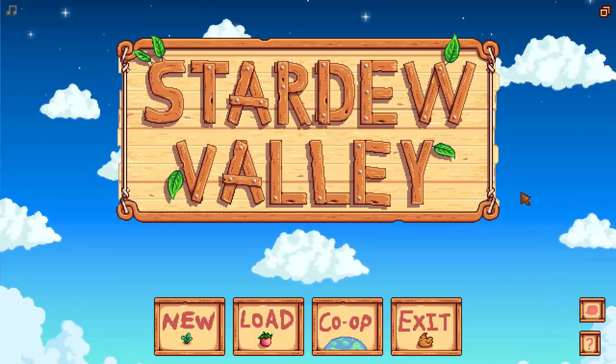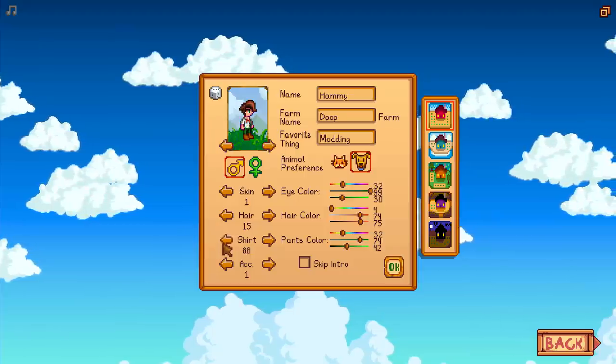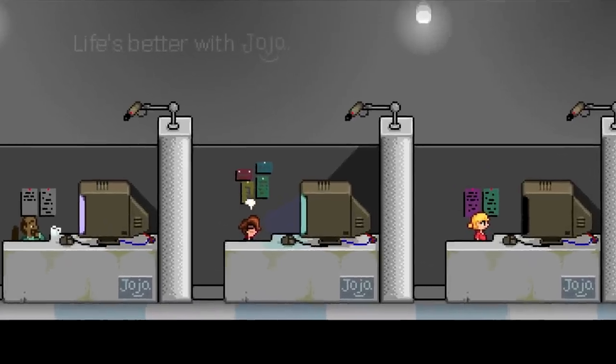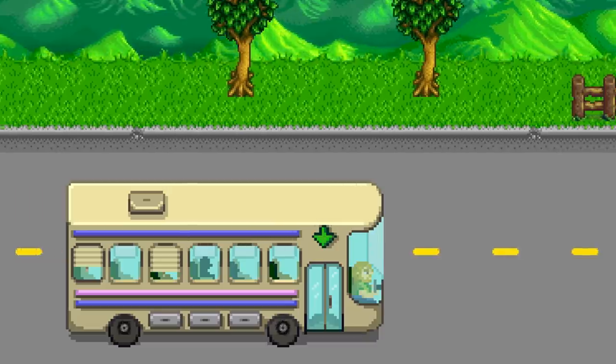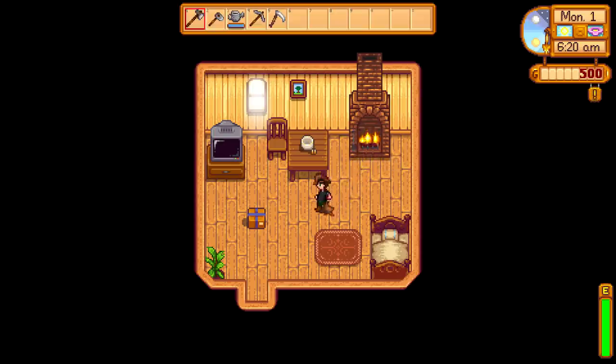That's right, we're gonna start all the way over and see exactly what we can do. Let's just make a character really quickly — grandpa dies, soul-crushing job — check. And once again we're on our way to Stardew Valley. Once we get settled and talk to Robin and Mayor Lewis a little bit, we're off.